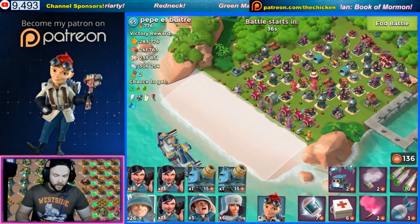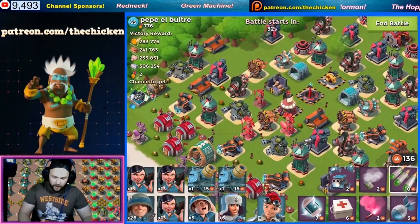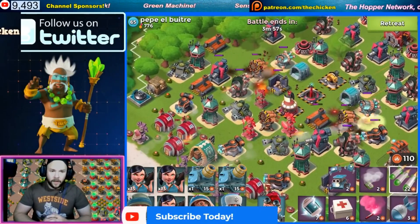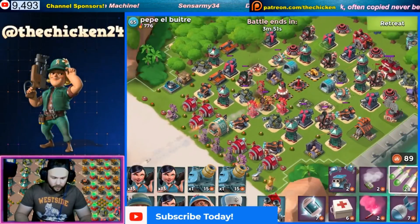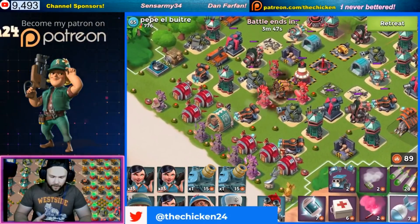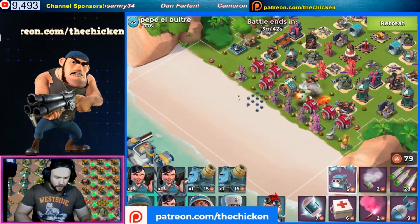We got a Grappler, we got a Microwave - check this out guys, they are all within one shock of each other. That is poor planning on Pepe LLL's part, but that's fine, we'll take that. So we'll go ahead and get another one to go in here. Now we still have these super cheap critters for the next little while, so let's go ahead and use those.